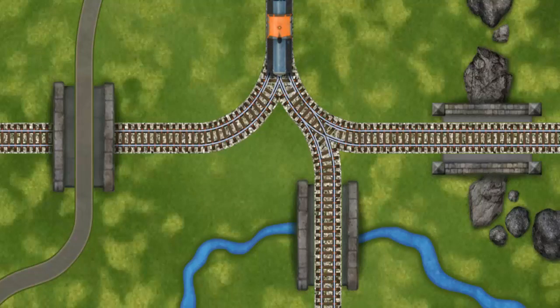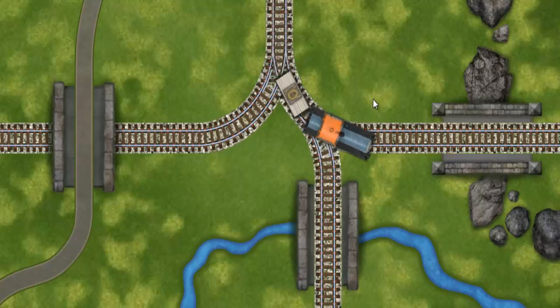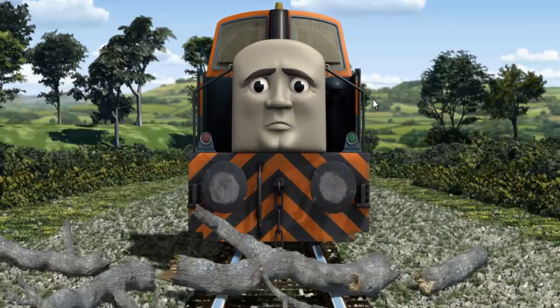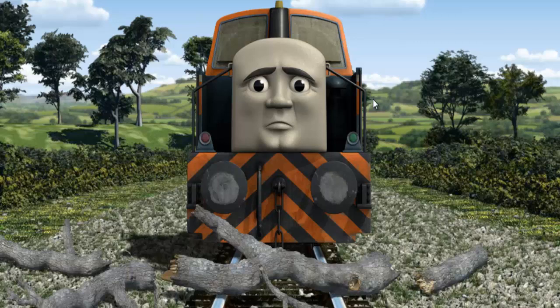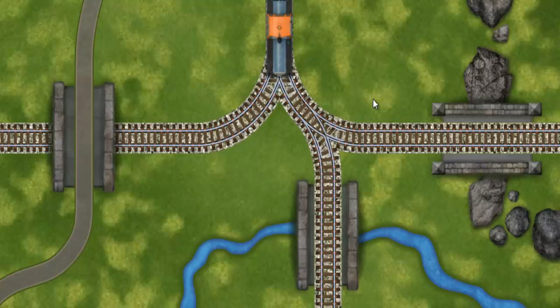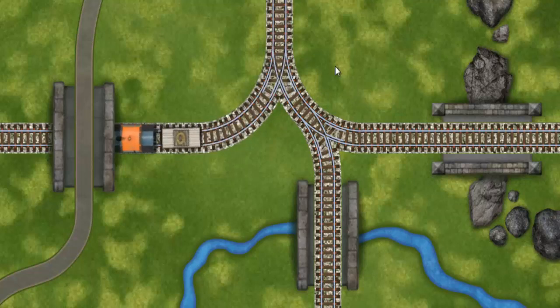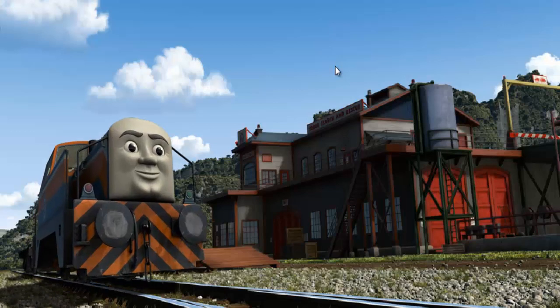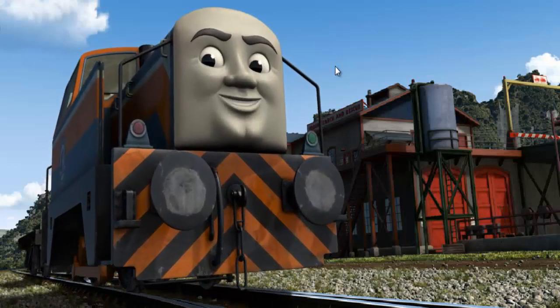Help Den find the track that goes under the bridge. Den was on the wrong track. He would have to go another way. Help Den find the track that goes under the bridge. Den arrived proudly at the Sodor Search and Rescue Centre. With your help, he was a really useful engine.